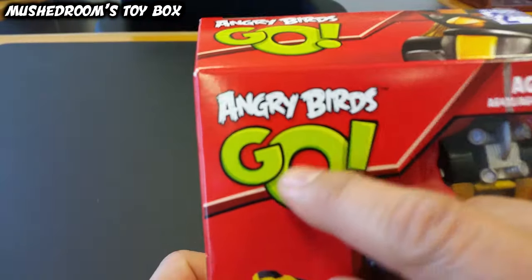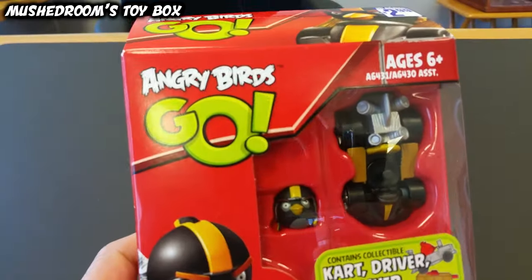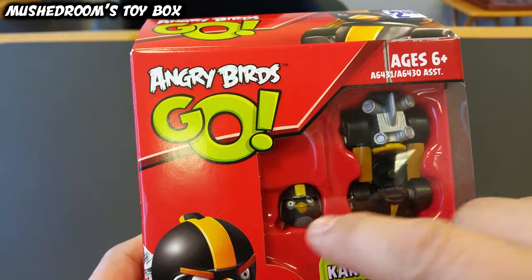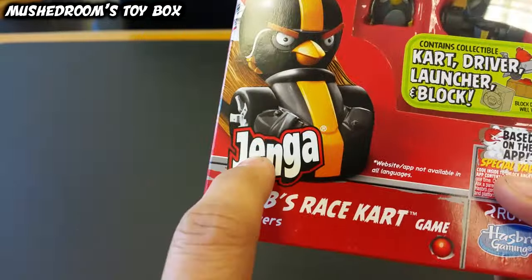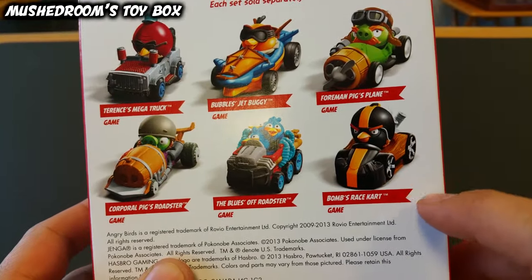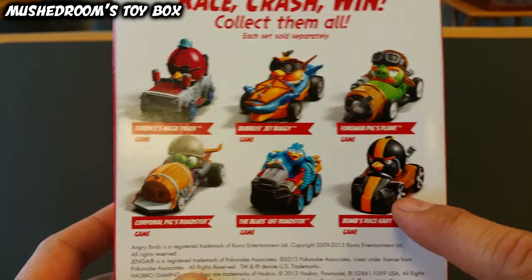Based on the app, which is the Telepods Angry Birds Go — if you have the game and you play the game, you'll notice that in the middle of your screen there's a Jenga button. You press that and you can actually play the Jenga game. There are six to collect; this one is Bomb, which is number six.